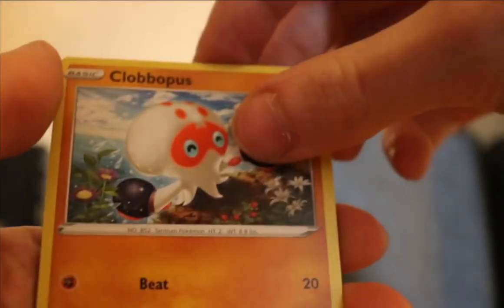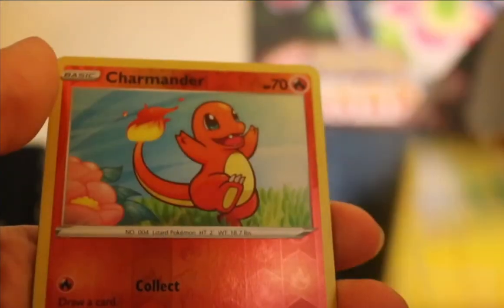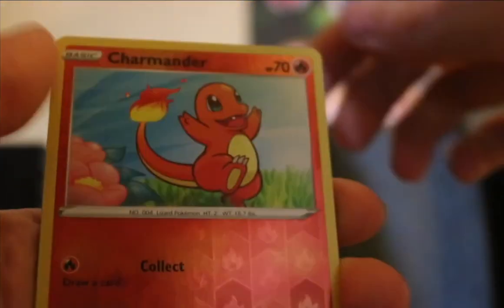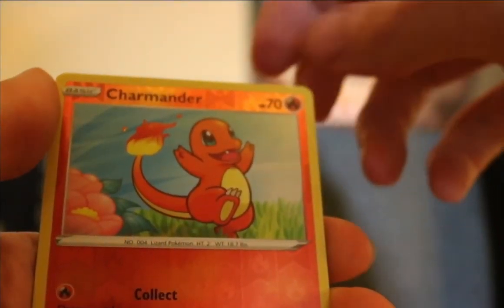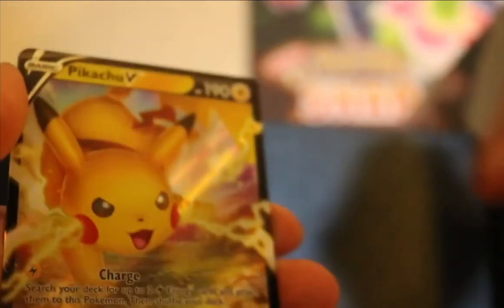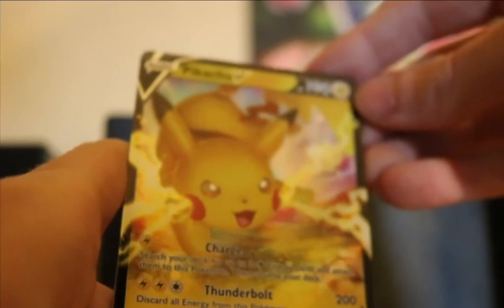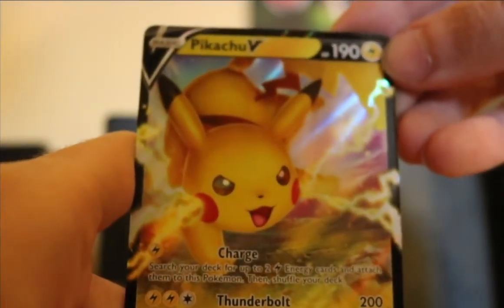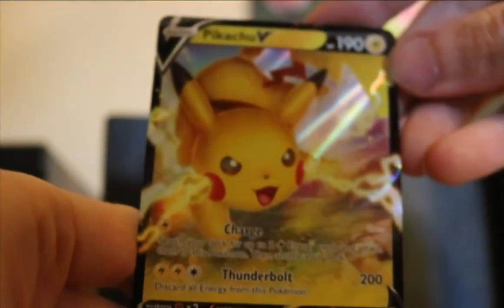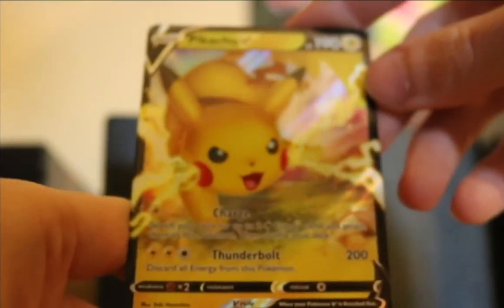Clobbopus, Electric-type Charmander Reverse — he's frolicking through the fields, maybe smelling that flower next to him — and on the end a Pikachu V! I think I've gotten this one before, but I'll take it. I'm happy with that — good note to end it on.